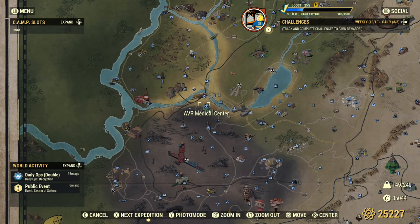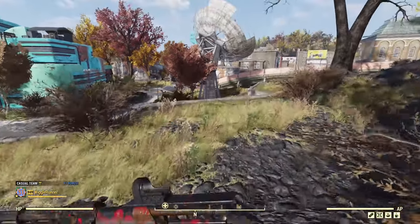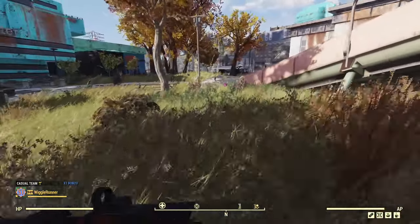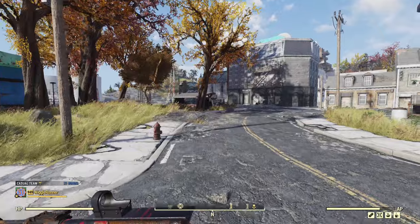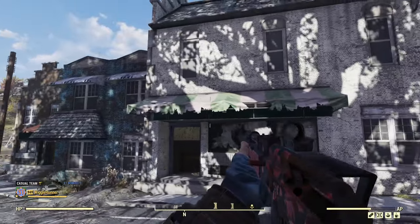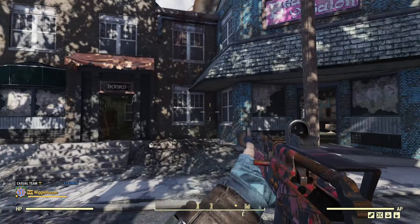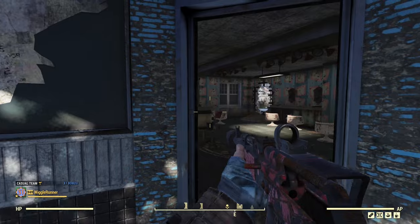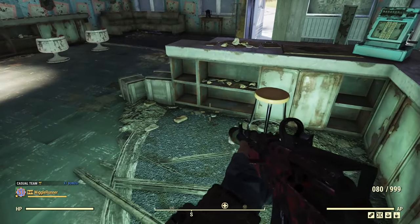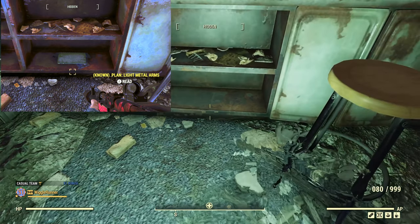The next one is an unmarked location — fast travel to AVR Medical Center. From the spawn point, run over past the road and past the canopy — that's a bus stop. You want the beauty salon; these two buildings connect on the interior. Go inside the beauty salon, go right around to the cash register — that's how you know it — and it's going to be right here on the bottom shelf.